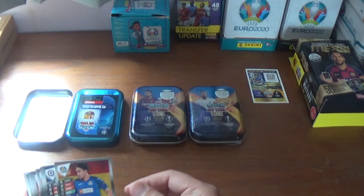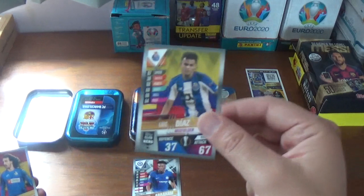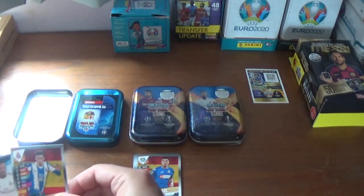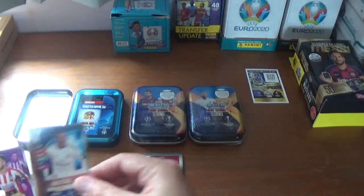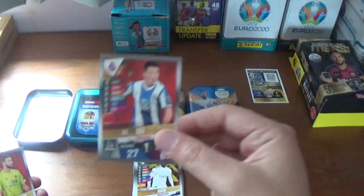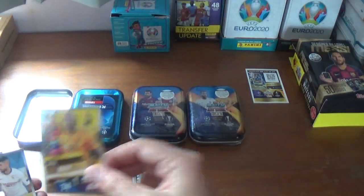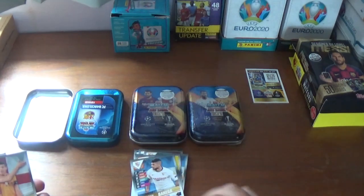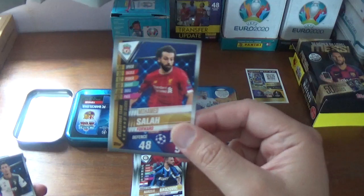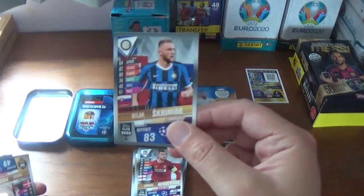In this first mini-tin we have Jamie Mata of Getafe, Tammy Abraham of Chelsea, Luis Diaz of Porto, Cucu of Getafe, Angel also of Getafe, Oscar Malendo of Espanyol, Eder Militao of Real Madrid, Saul Niguez of Atletico, Isco of Real Madrid, Wu Li of Espanyol, Rui Patricio the Wolves goalkeeper, Lucas Acampos of Sevilla, Willy Boly of Wolves, Eber Banega of Sevilla, Conor Coady the Wolves skipper, Marcelo Brozovic of Inter, Mohamed Salah of Liverpool, CR7 of Juventus, Jordan Henderson of Liverpool, and Milan Skriniar of Inter.